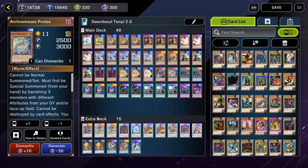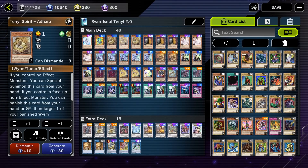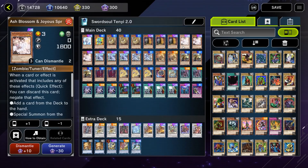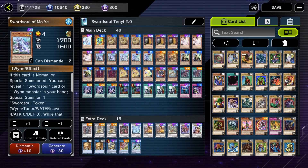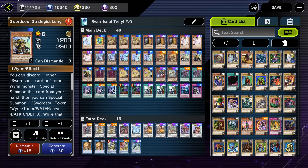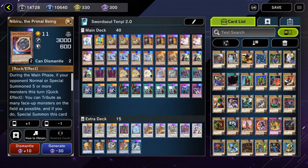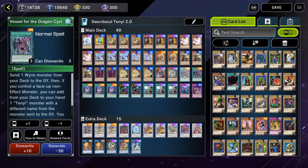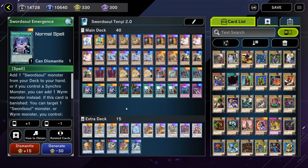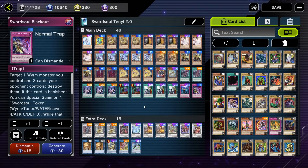Let's go ahead and just go through the deck card by card. We are playing 1 Effect Veiler, 1 Deskbot 001, 3 Tenyi Spirit Adhara, 3 Maxx C, 3 Ash Blossom and Joyous Spring, 3 Sword Soul of Moye, 2 Sword Soul of Taya, 2 Incredible Ecclesia the Virtuous, 3 Sword Soul Strategist Long Yuan, 2 Tenyi Spirit Vishuddha, 3 Tenyi Spirit Ashuna, 1 Nibiru the Primal Being, 2 Arch Nemesis Protos, 2 Vessel for the Dragon Cycle, 3 Sword Soul Emergence, 2 Called by the Grave, 3 Crossout Designator, 1 Infinite Impermanence, and 1 Sword Soul Blackout.